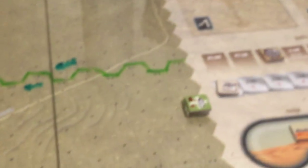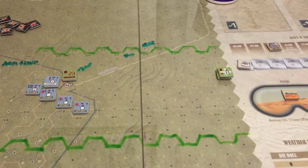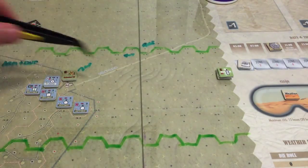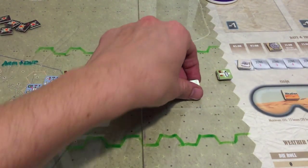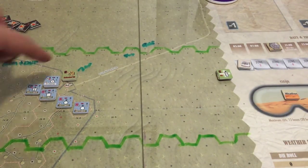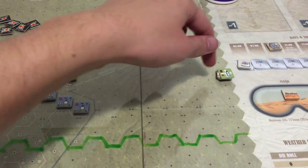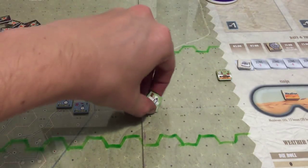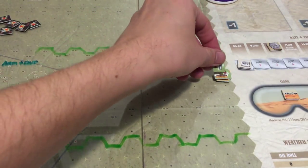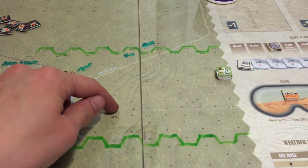That was just one unit. Now we bring the second tank unit up. We try coming a different route — maybe sneaking around to approach from a different angle. We move two, four, six, eight, ten, twelve MP. We should probably write down what was spent. We move into a hex with twelve MP spent, eight remaining. The gun's range of six creates a fire zone from here — it's only this line of hexes. That's interesting to note for routing.